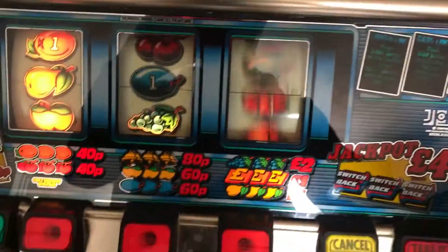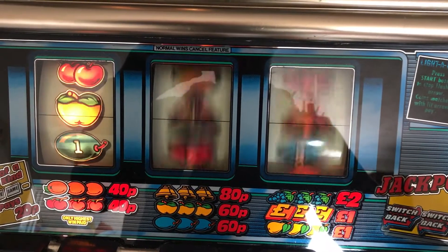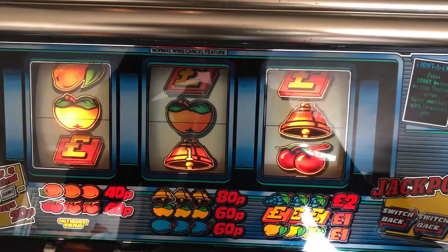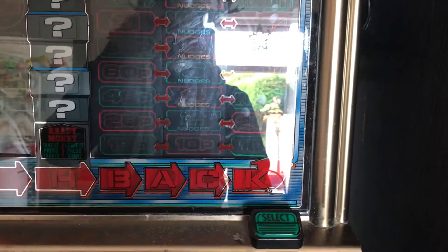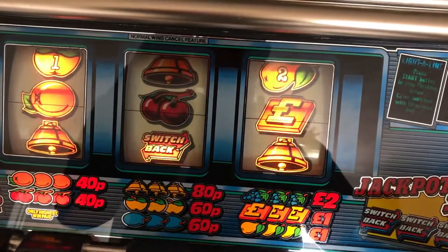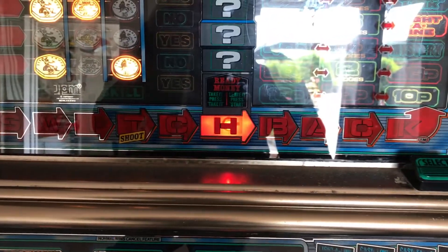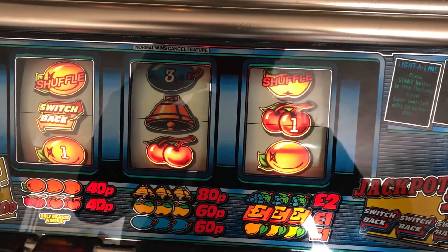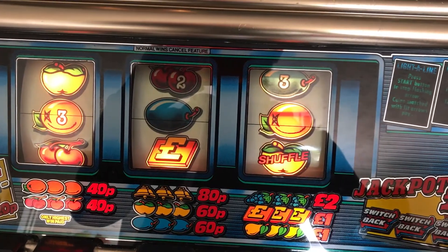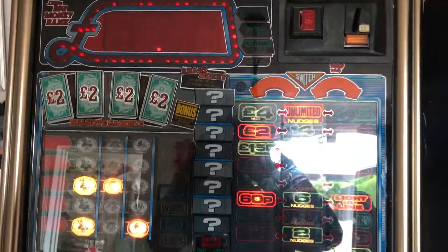£4 token time. Let's go for nudges. Switchback, £5 challenge, £4.21, thanks for watching.